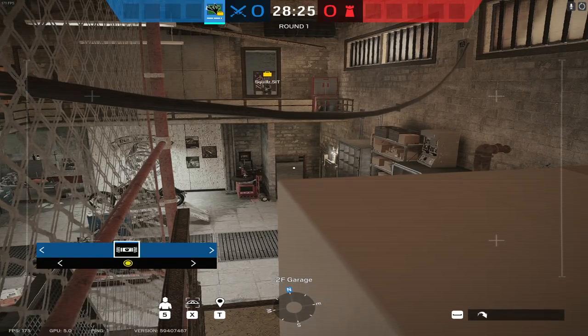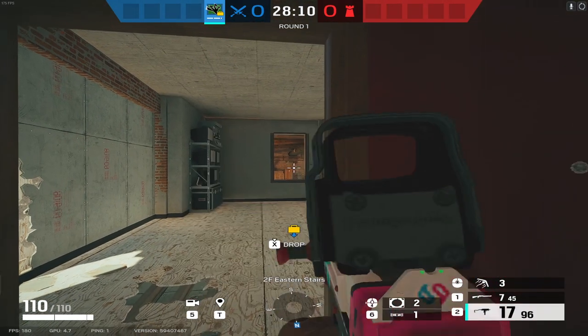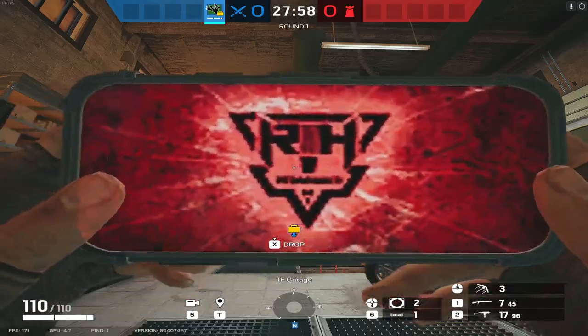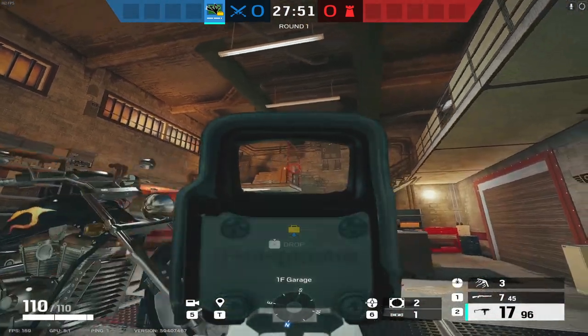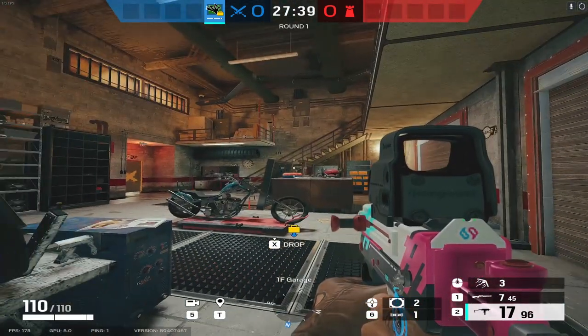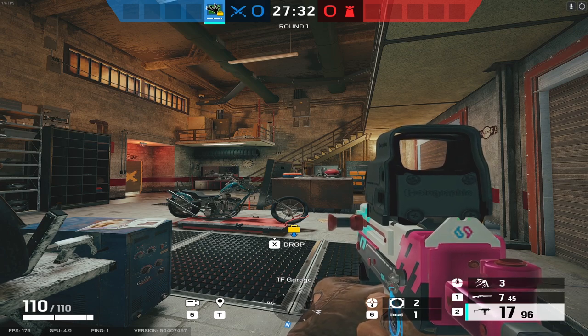This spot can see all of garage, all of rafters, and into lounge — it can serve as a flank cam for anybody trying to push through lounge in either direction. Most importantly, especially when attacking the CCTV bomb site, it can see all the way up to top red. It does stick out a little if you're a defender, but it's at great distance. If you want to hide it from most of lower garage, you can tuck it right there — much harder to see. Having intel in garage early in the round can be super critical on this map.